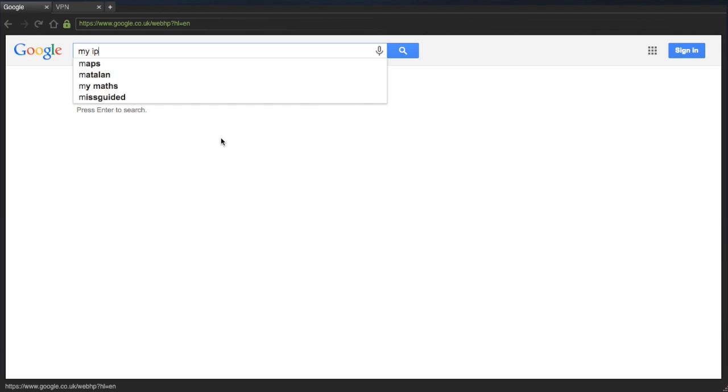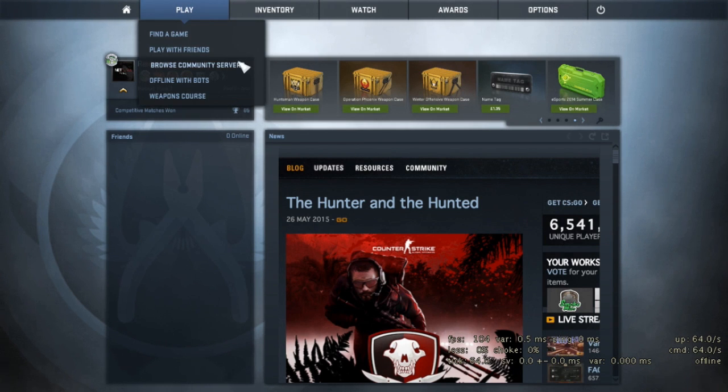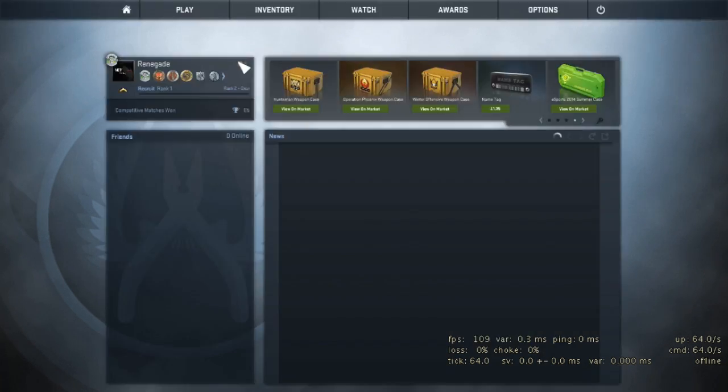Now that I'm connected to the VPN, when I search for my IP you can see that it's changed. This is what a DDoS attacker would see if they try to find my IP. So if they attack me, my VPN server would go down, but I could easily switch to another one to get back online.